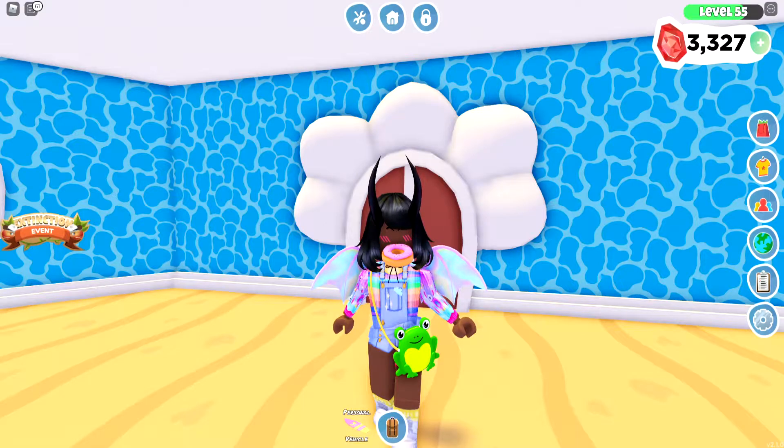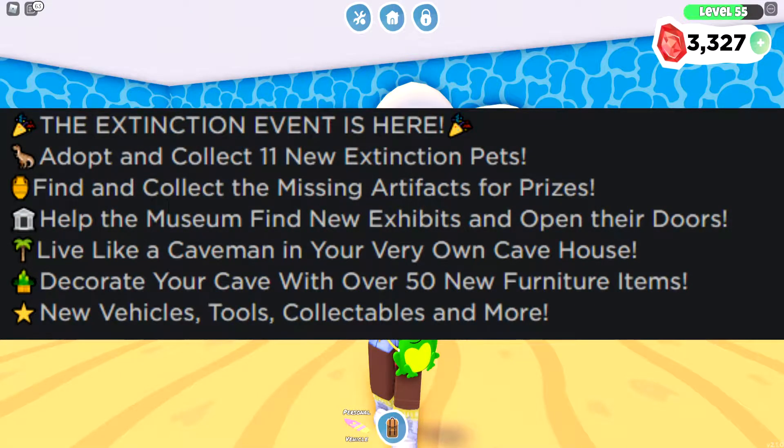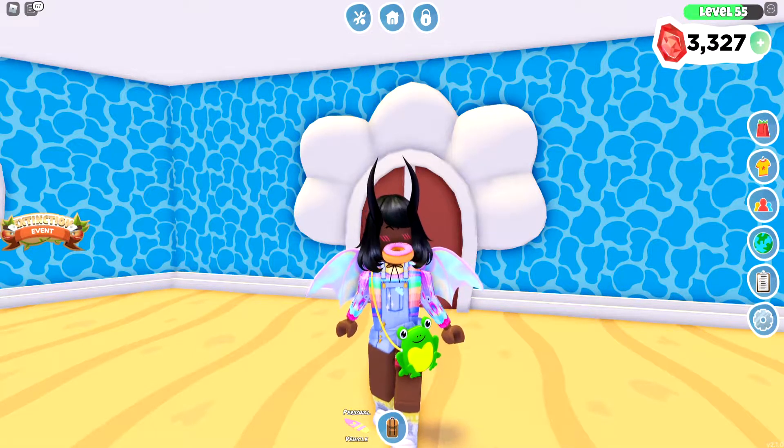Let me look to see what else they have. We have: adopt and collect 11 new extinction pets, collect missing artifacts — I believe it's 15 artifacts you have to collect a day and you get prizes — help the museum find the exhibits to open their doors. There's a new house, new accessories, vehicles, tools, and other collectibles.